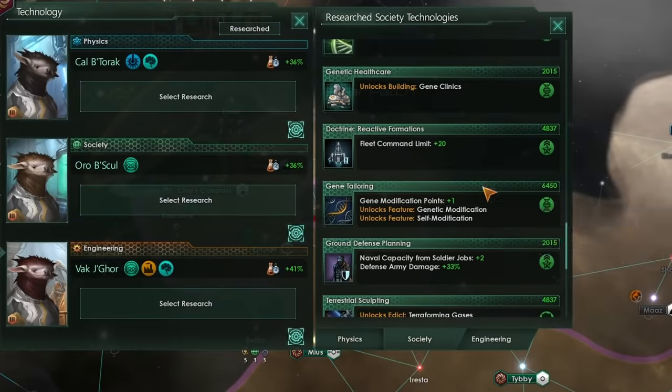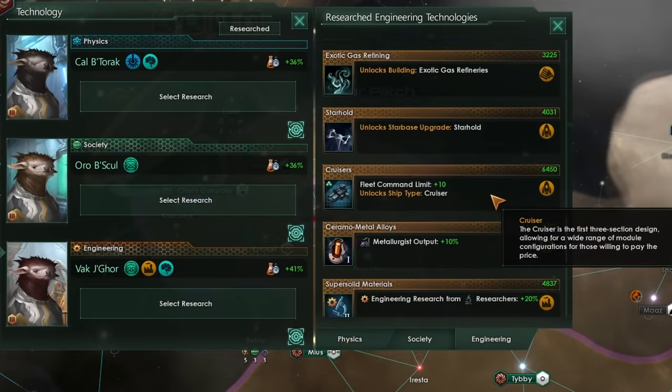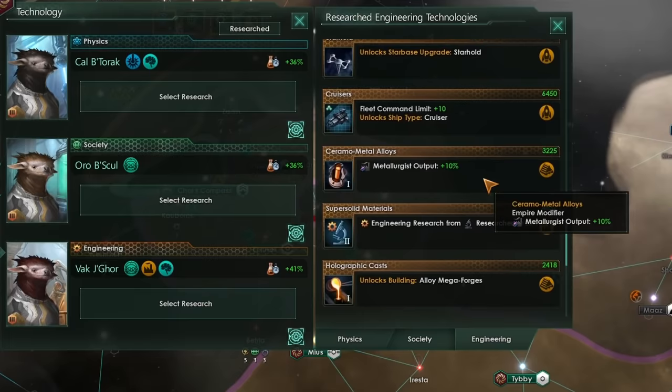However, because all of these technologies are from the society tree, you won't have to miss out on any military or economic technologies in order to get to the end of this ascension path. Society research is generally the weakest of the three technology trees.